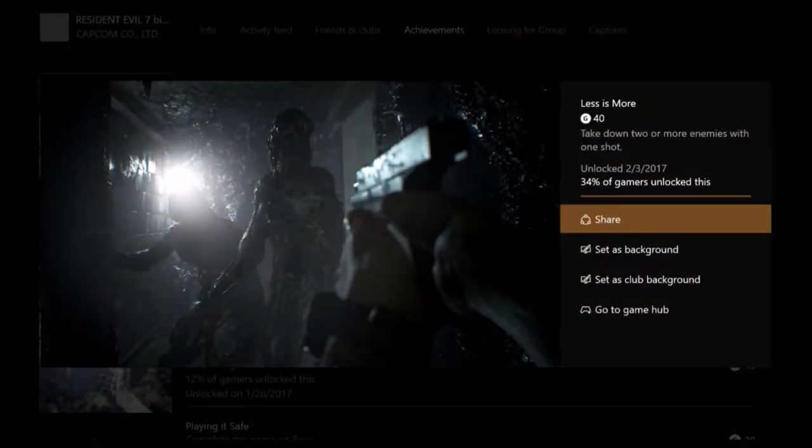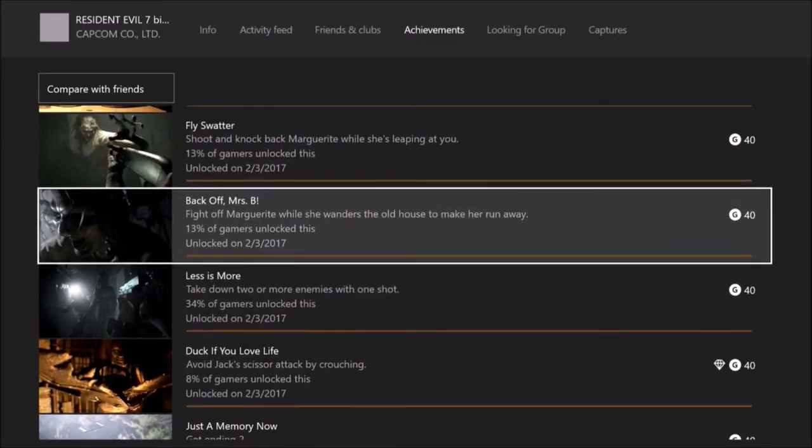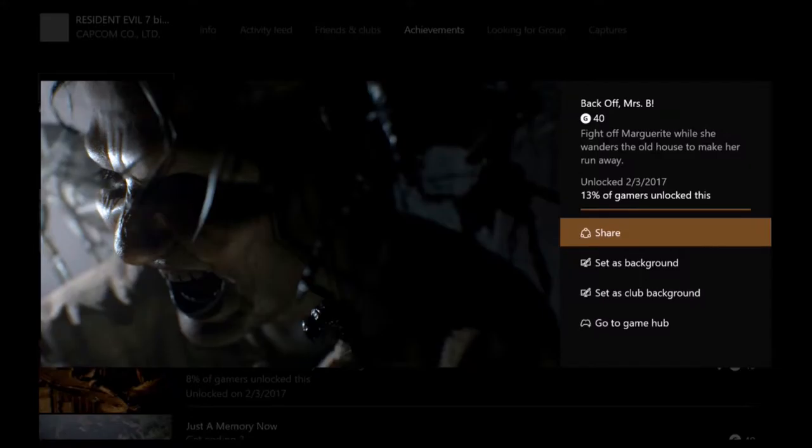So here's Less Is More: take down two or more enemies with one shot. And the second one, Back Off Mrs. B: fight off Marguerite while she wanders the old house to make her run away.